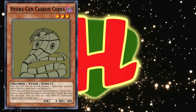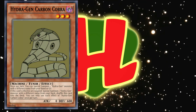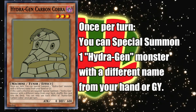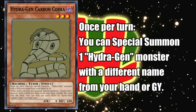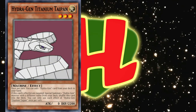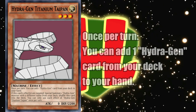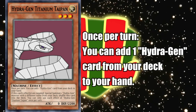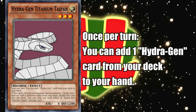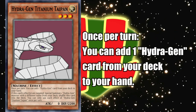Let's start with Hydrogen Carbon Cobra, a dark tuner with 0 attack, 600 defense, and the simple but highly useful effect to, once per turn, special summon a Hydrogen monster with a different name from your hand or graveyard. Easy, effective — makes every extra deck monster in the archetype with the greatest of ease. Next up is the Stratos of the deck, Hydrogen Titanium Taipan, a light monster with 0 attack, 2200 defense, and the effect to, once per turn, search any Hydrogen card from the deck. Nothing too special, but something essentially required in this day and age — and made all the better by the fact that if your opponent tries to Ash Blossom this, it'll just summon a monster from the deck instead, so it's a plus 1 regardless of what happens.